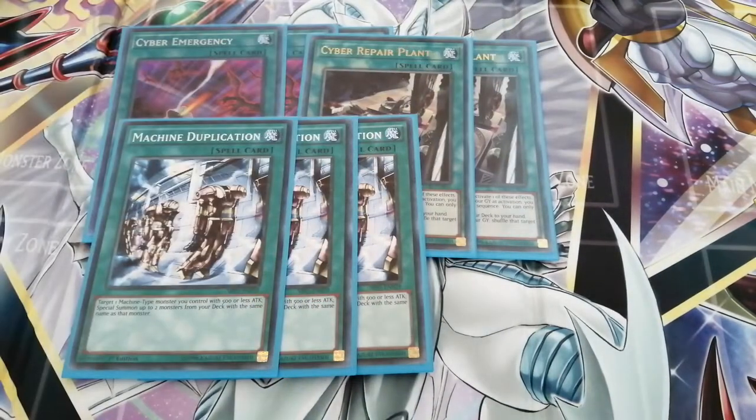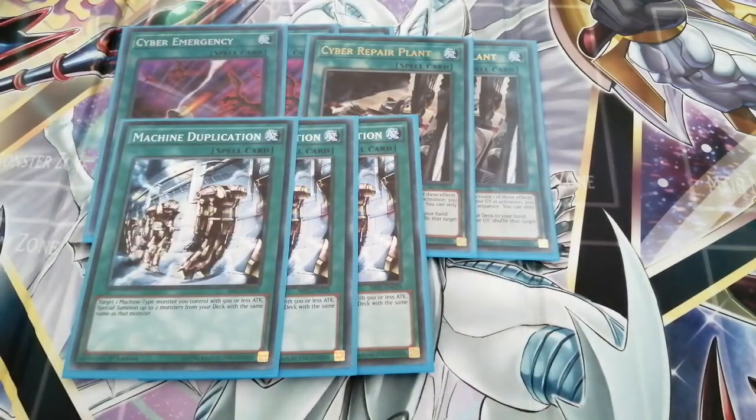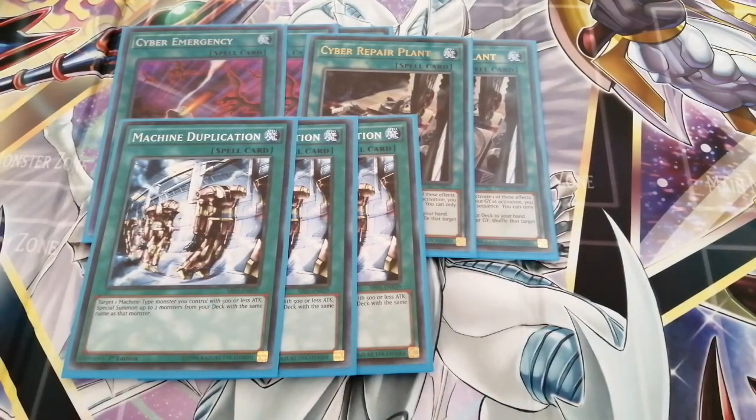Then we have Machine Duplication, which you can target the three smaller guys at the start — Herz, Core, or Naster. You can special summon the original Cyber Dragons from your deck and then go into Nova and Infinity, or a link, or even a 3000 attack fusion monster that way.